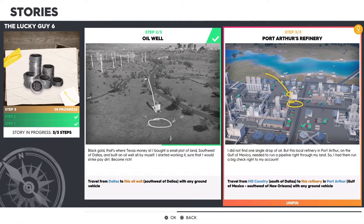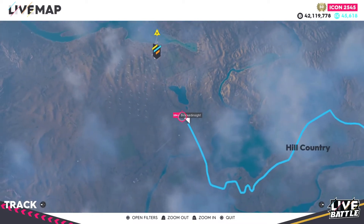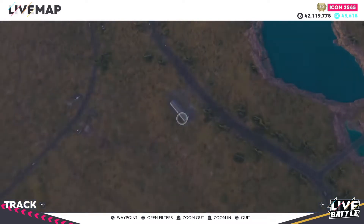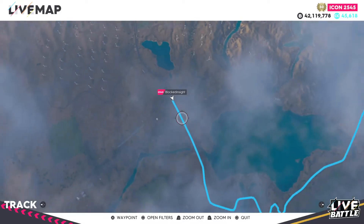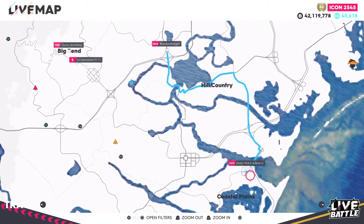Moving over to the final step: travel from the hill country south of Dallas to the refinery in Port Arthur, Gulf of Mexico, southwest of New Orleans, with any ground vehicle. The final step requires you to leave from the hill country area, which is very close to where step two ends. I just pulled in front by the highway, and after that you'll find the refinery located right over here.